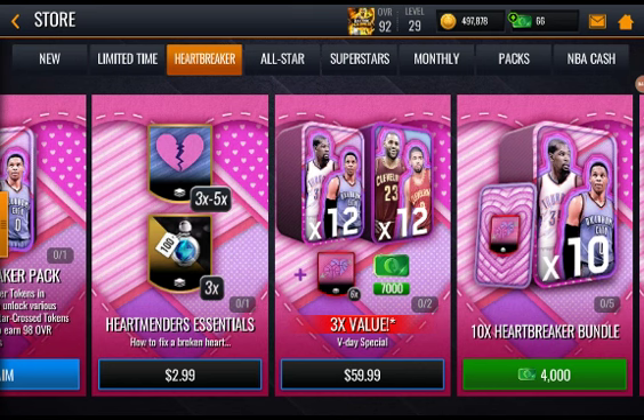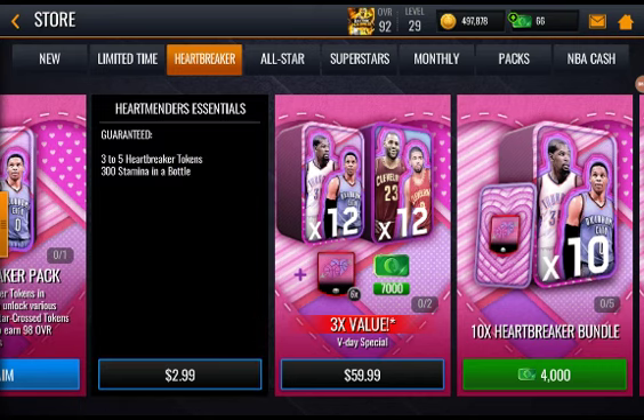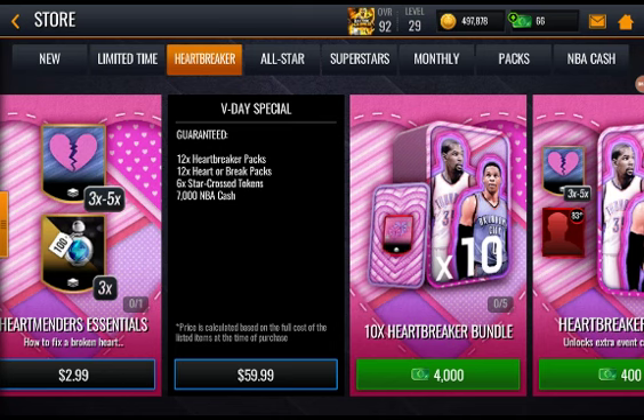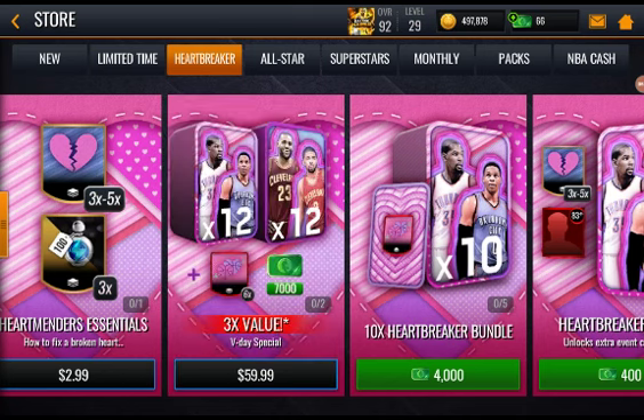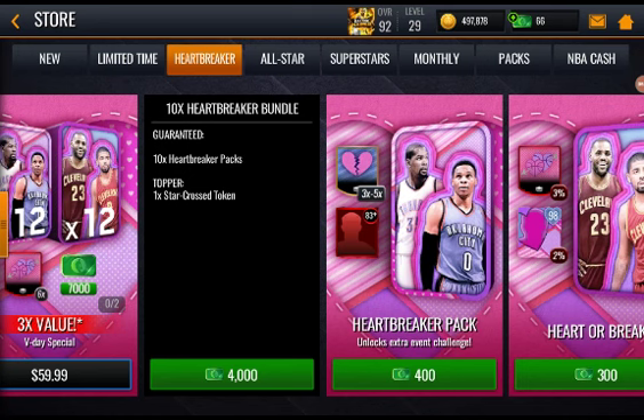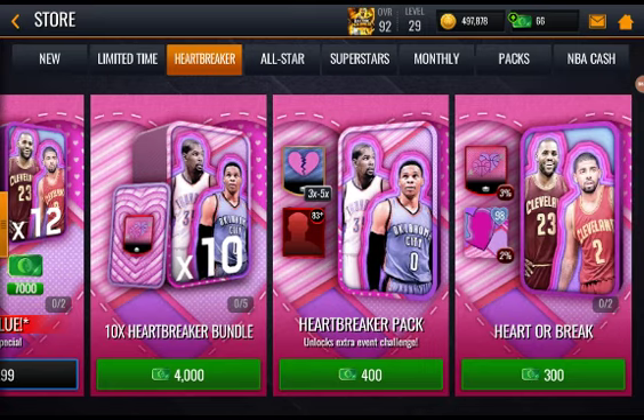For three dollars you get three stamina bottles and three to five broken hearts — basically Heartbreaker tokens. For the $60 Valentine's Day special you get 12 packs of the current Kevin Durant and Russell Westbrook, 12 packs of LeBron James and Kyrie Irving, six Star Crossed tokens, and 7,000 cash. The 10x Heartbreaker bundle for 4,000 NBA cash gets you 10 Heartbreaker packs with one Star Crossed token topper.